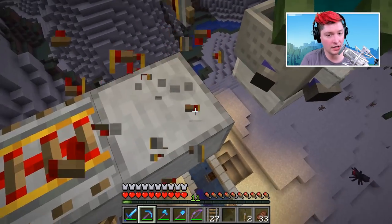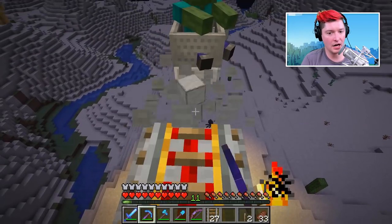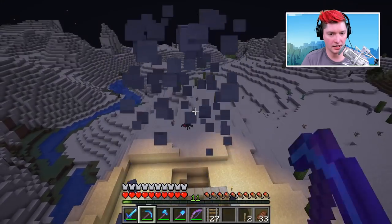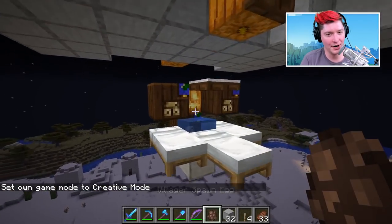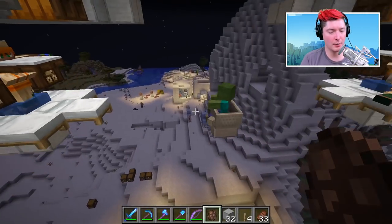Break the two blocks on either side of him, and now we can destroy the tower we used to get him up here. For the sake of the video I'm just going to spawn some villagers in because the process is the same as what we already showed. So we've got our three villagers in place.